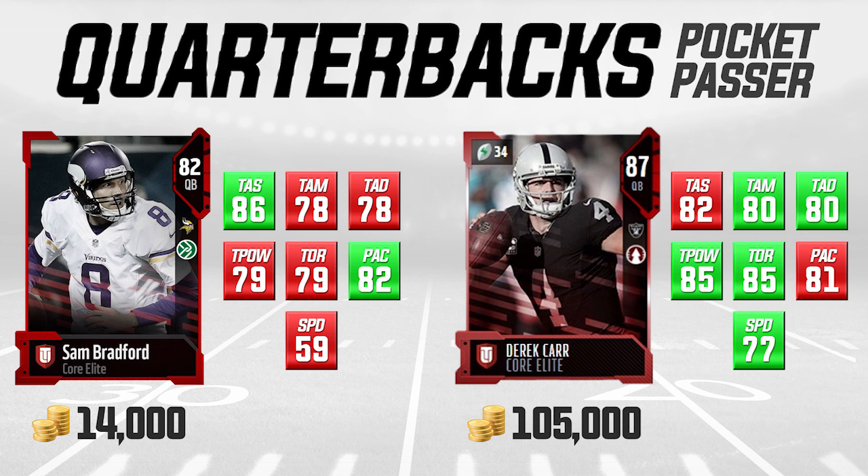I'm calling these guys my pocket passers — they're not ones you necessarily want to get out of the pocket and run with, although Derek Carr actually could run and does have 77 speed, which is pretty decent for a quarterback. For Sam Bradford, we're really looking at throw accuracy and some decent throw power. If you see a green background on an attribute, that means that card has a higher attribute than the other one; red means it's lower; yellow would mean they're exactly equal, though none of them are actually equal in this video.